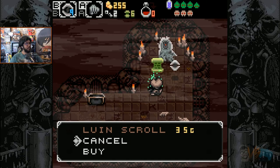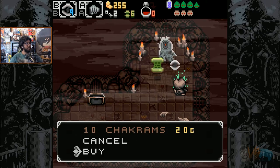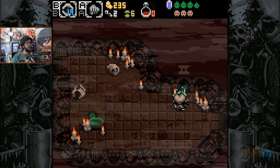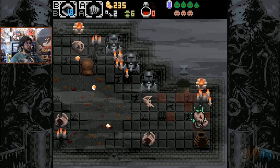Lewin Scrolls for 35 bucks. Chakram — 10 Chakrams for 20. Chakrams stack even higher than bombs. Bring it on, man. I want that guy.